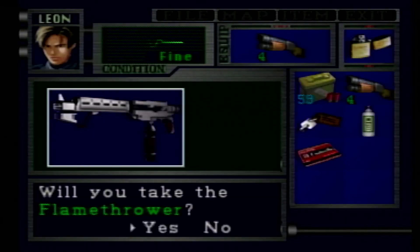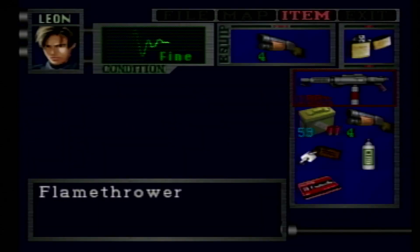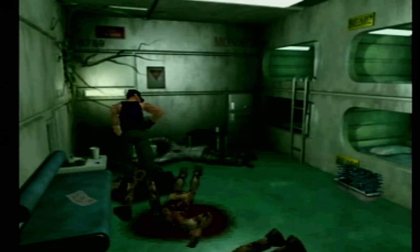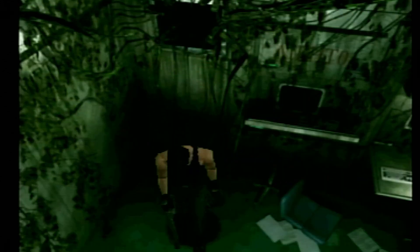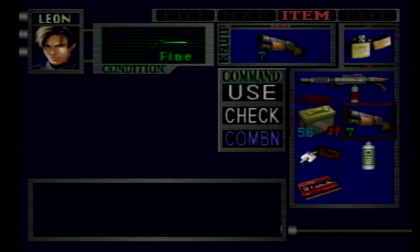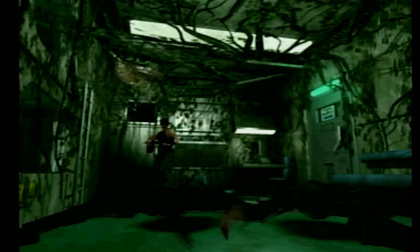Save it for B scenario. You also get a flame thrower in this locker — this is your IV killer, real handy in dealing with the IVs. The reason why I want to save the gas sprinkler for B scenario: if you use it in A scenario, when you start B scenario and come here all the enemies are going to be stronger, and the IVs will start doing poison damage as well.